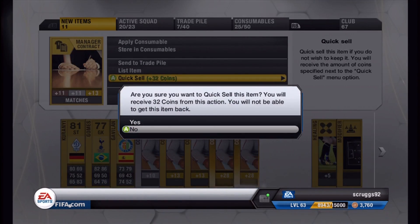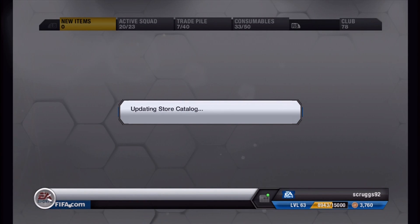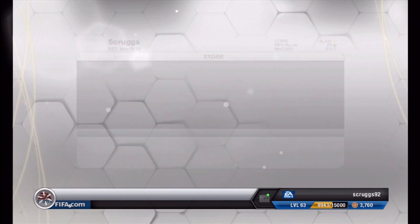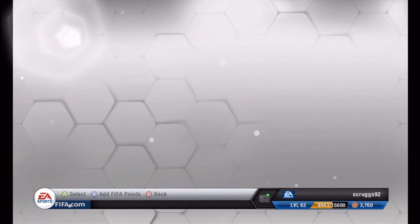I don't want to quick sell. If you get something good this early in Ultimate Team, you're basically set for probably the whole year, because players' prices are going to be a lot higher early in Ultimate Team.